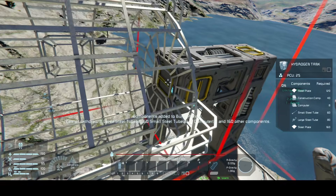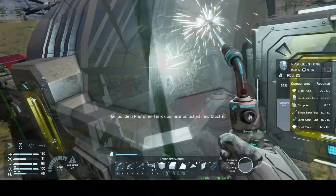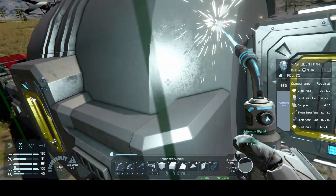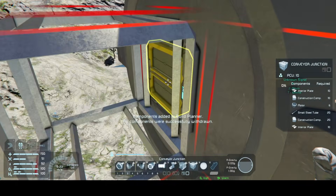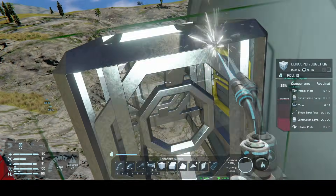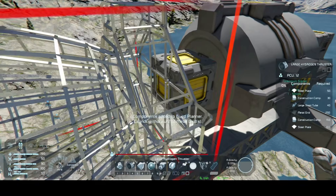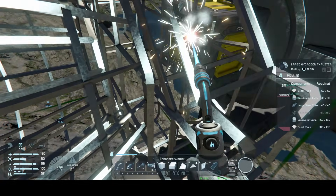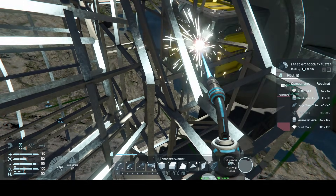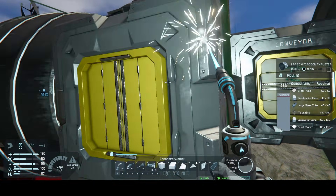On the end of that O2H2 generator, we attach a large hydrogen tank. On the end of that tank, a conveyor junction, and on the end of that, a large hydrogen thruster. This will be our main forward thrust, which can be used to leave the planet or get you away from harm in space very quickly.